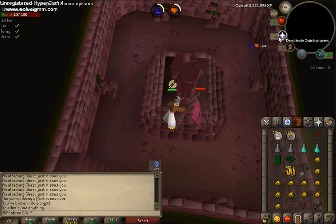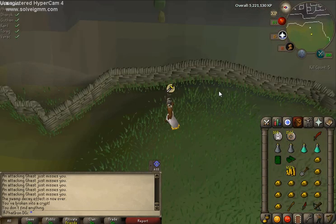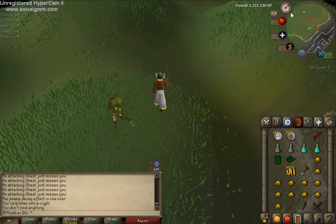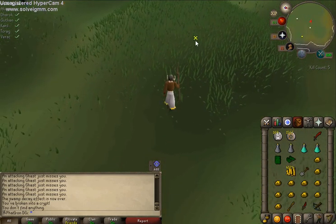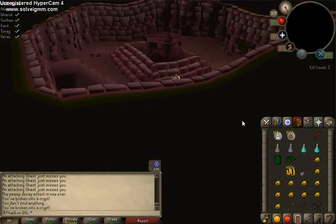I went back and prayed at Lumbridge again, so I don't have to worry about prayers. I kept my two prayer potions because eventually this prayer will go down on my second-to-last kill. What I'm going to do now is, since Ahrim's dungeon is where I need to go, head back to the middle.